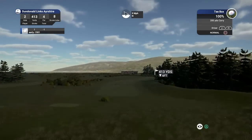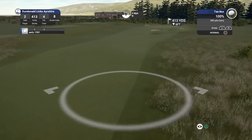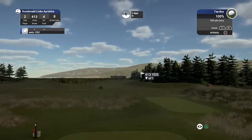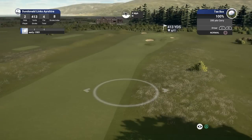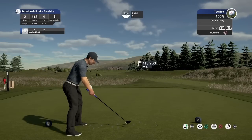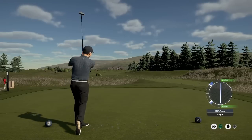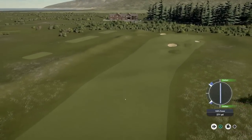Let's progress to hole number two — par four, 413 yards, nine mile per hour wind. This wind is going to move us slightly to the left. I'm not seeing any hazards; nothing to really worry about. It's a narrow fairway so I'm aiming slightly more to the right. You need a lot of confidence in your swing — I don't have it right now, so I'm just looking to get this as far down the fairway as possible. There we go — far better swing line — that should come out into the center of the fairway, which it has.